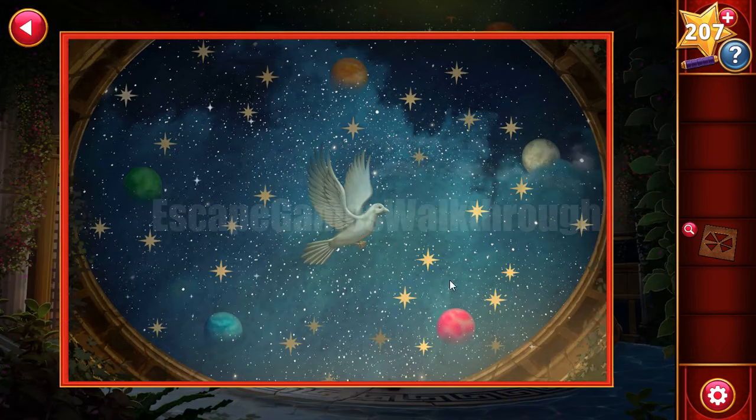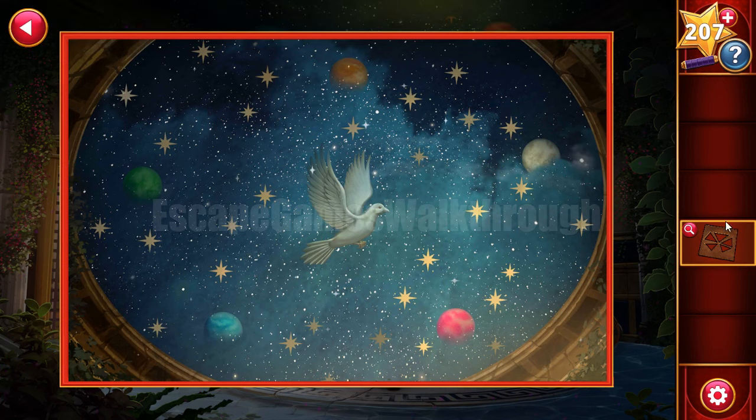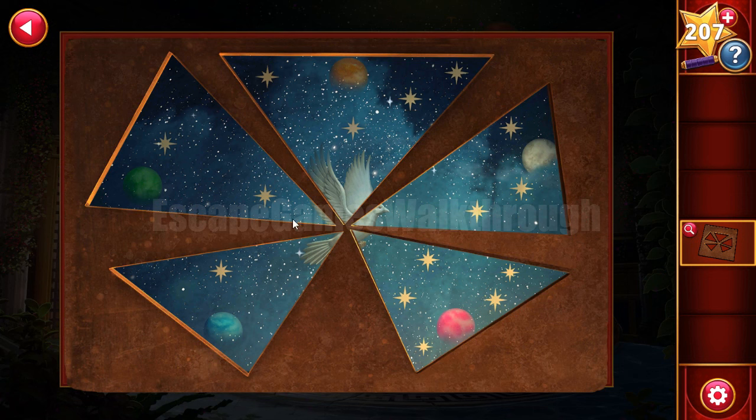We can see planets of the same colors. With this panel placed here, we can see that the blue planet has only one star, so it goes first; green has two stars; then three stars for white; four stars for orange; and five stars for red. So the order is: blue, green, white, orange, red.